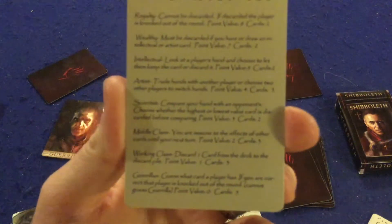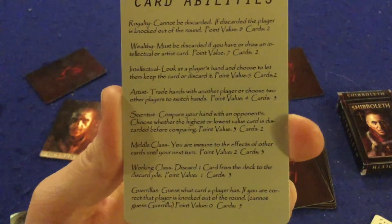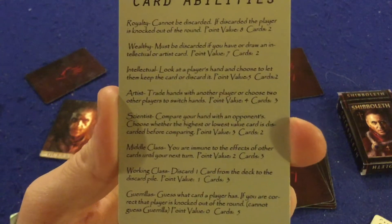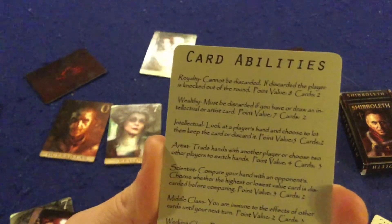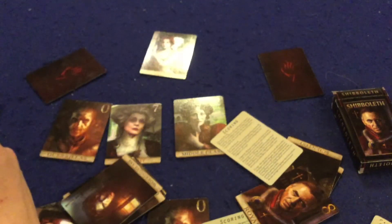Card abilities: the Gorilla lets you guess a player's card — correct guess knocks them out. Working class: discard one card from the deck to the discard pile. Middle class: immune to effects of other cards until your next turn. The scientist: compare hands with an opponent, choose whether the highest or lowest value card is discarded before comparing. The artist: trade hands with another player or choose two others to switch hands. The intellectual: look at another player's hand and choose to let them keep or discard it. The wealthy card we discussed, and then there's royalty — much like in Love Letter, if you must discard royalty, you're automatically knocked out. You play four or five rounds total, and whoever has the most points wins Shibboleth.